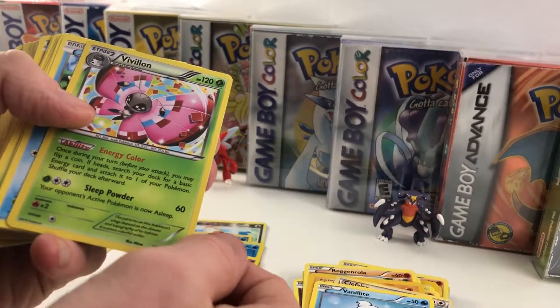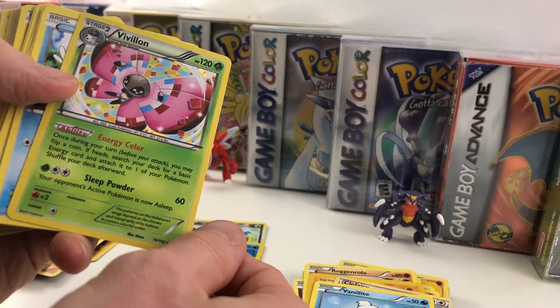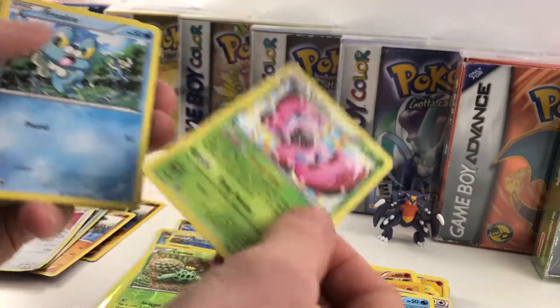Clefairy, Vanillite. A holo Vivillon! Once during your turn before you attack, you may flip a coin. If heads, search your deck for a basic energy card, attach it to one of your Pokemon, and shuffle your deck afterwards. Sleep Powder — your opponent's active Pokemon is now asleep. That's pretty cool.